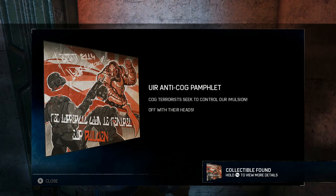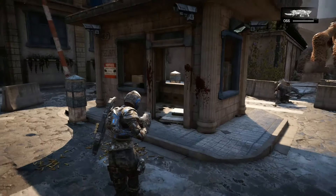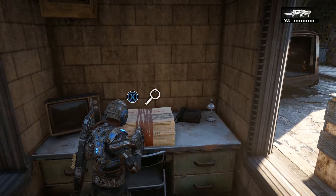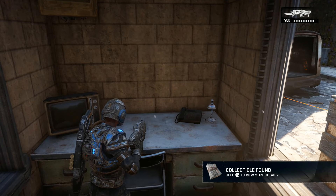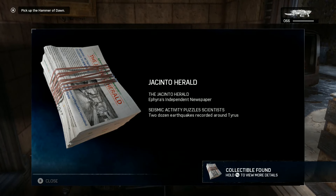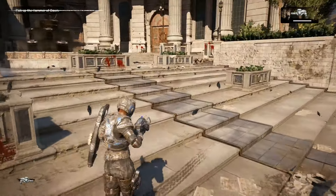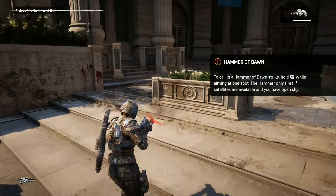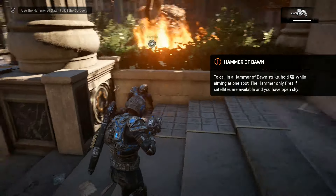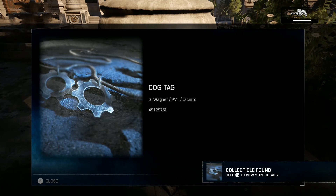The next one is going to be when you get to the area where the corpser is. Head over to the left in this little shack and you will find the Jacinto newspaper — they are telling you to get the Hammer of Dawn to deal with that corpser. So head over and grab the Hammer of Dawn out of the back of the van, then head up the steps and to the left and you will find one of the last collectibles in this area: another set of cog tags right there. Go ahead and grab those.